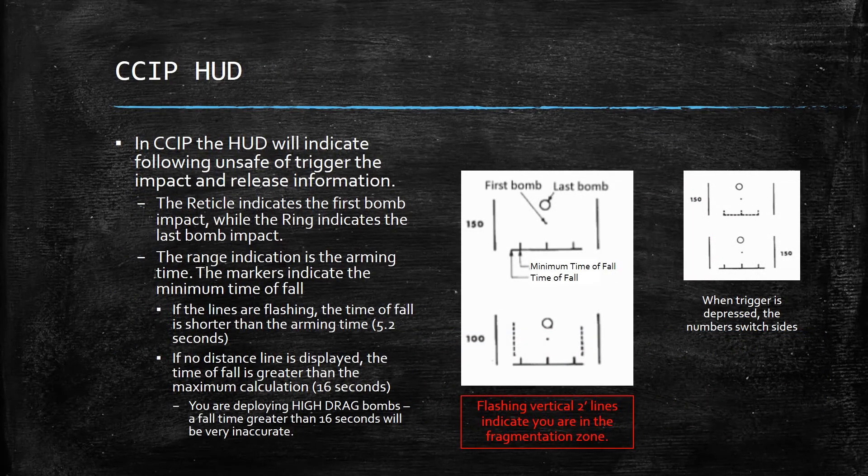The HUD symbology in CCIP: the HUD will indicate all this information following the unsafing of the trigger. When you set your weapons dials for a CCIP delivery you stay in NAV for your master mode, so to bring up targeting data on the HUD all you do is unsafe the trigger. When you unsafe, the impact and release information appears. The reticle indicates the first bomb impact while the ring indicates the last bomb impact — your bombs will fall between those two indicators. The range indication is the arming time, it is not range. The markers indicate the minimum time of fall; if the lines are flashing, the time of fall is shorter than the arming time, meaning the bombs need 5.2 seconds to arm and if the fall is less than 5.2 seconds the lines flash — it's telling you that you can't release.